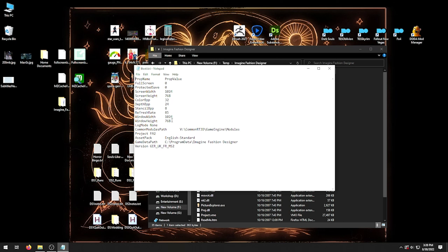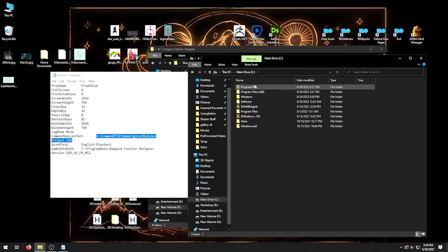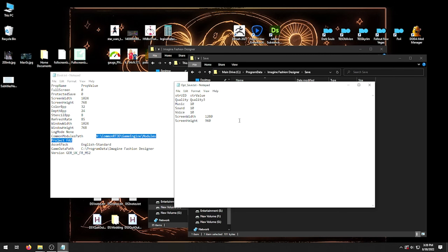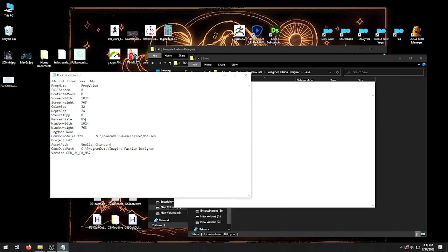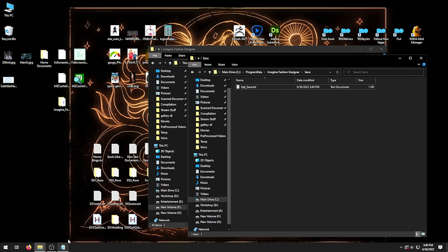Looking through program data — optional save. Full screen zero. Refresh rate 85. About 1920 by 1080, maybe this will solve it. Actually I don't want full screen, that's what I'm trying to do here. Full screen zero — maybe this will help it. Import — what do you mean import? What are the print stickers for? Full screen zero, maybe. Full screen one — although one would switch it on. Do I not know my stuff? I don't know anything in life anymore.